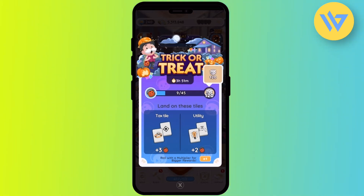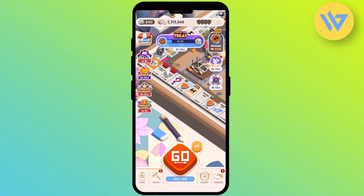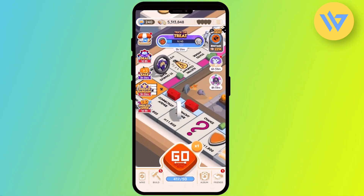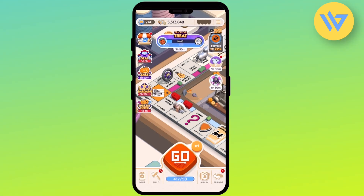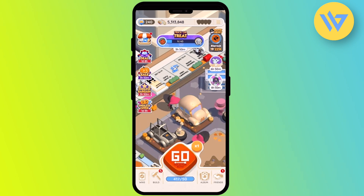You will be able to get 120 dices, and in order to get 120 dices you will need to collect about 45 tokens. You get the tokens directly on the board, as you can see right over here. In order to land on the token, all you have to do is play the game and roll the dice, and then you will be able to land on the tokens.